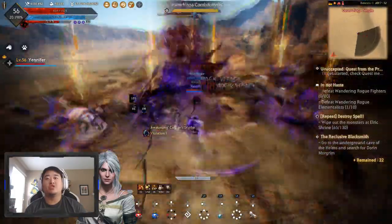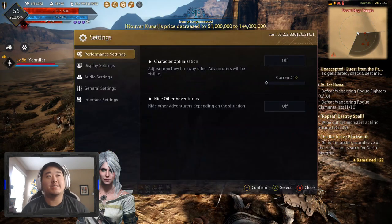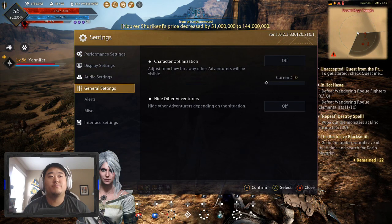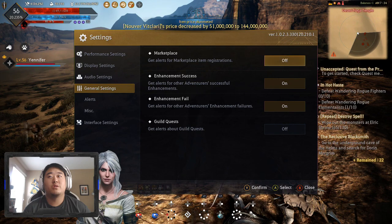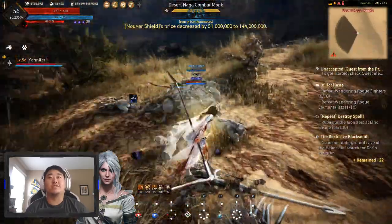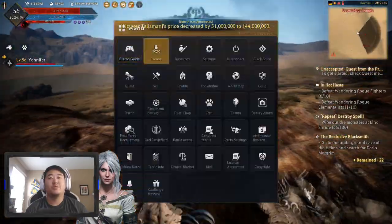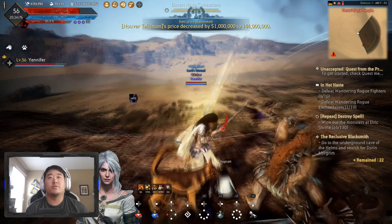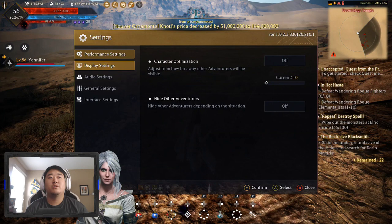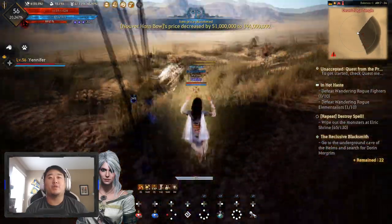I had to go to Elric Shrine on the Ninja to complete a quest and I was too weak on the Ninja, to be honest. What I wanted to check in the settings is turning off the alerts. I can turn all of this off — thank you. I do not care about any of that stuff. There is a confirm option. Okay, they're all off — I think as soon as the ones that were popping up are done, it'll be gone.